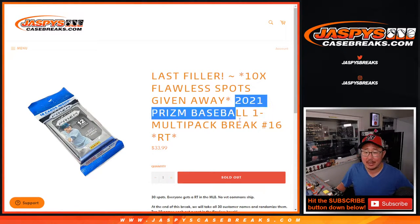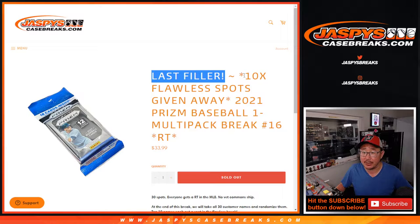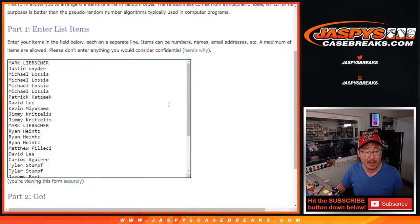Hi everyone, Joe for jazbeescasebreaks.com coming at you with a 2021 Panini Prizm Baseball cello pack break, random team number 16. This is the only filler we had to do, giving away 10 Flawless Baseball spots. That Flawless break still had full spots by the time this sold out. Other stuff filled in between, then the Flawless officially sold out the full spots, so that's on the schedule — we'll be doing that a little bit later tonight. Big thanks to this group for getting in on the action, appreciate it.